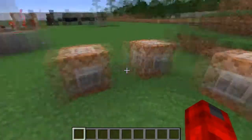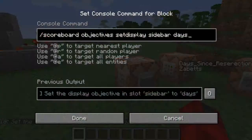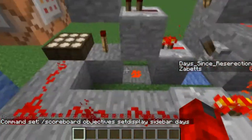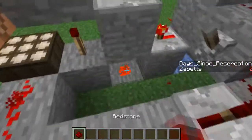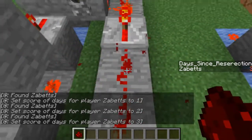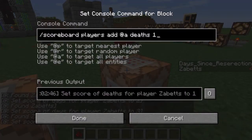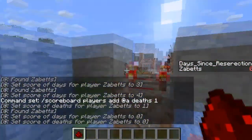If you guys want to see it working - there we go. I just displayed this in the sidebar; there are other places you can display it but I won't get into that right now. I can turn this off. I'll just break a piece of redstone. So my days alive - or 'days since resurrection', that's just what I labeled it - it went to one, two, three, four. And I have this command block right here which sets my death to one, and then this resets it.